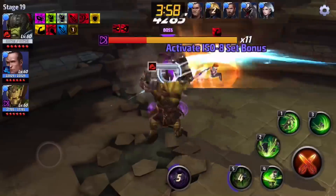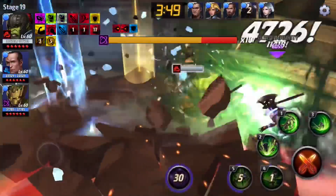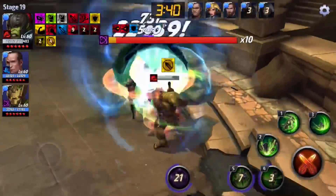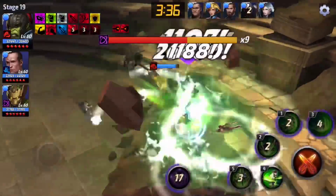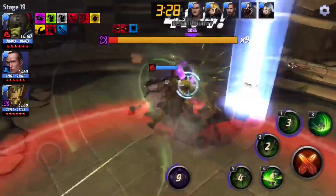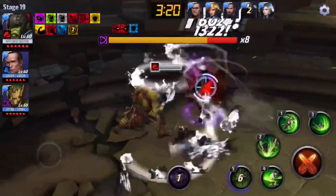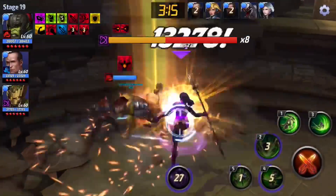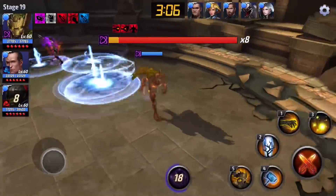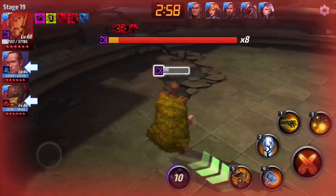Hulk has the DPS so you don't have to worry too much about damage — just focus on keeping him alive, especially in the later phases when she spams the fifth skill repeatedly. It gets hard to see what's going on because of all the strikers, and since Hulk is so big you sometimes can't see what Proxima is doing, which will really mess you up. If you think you're going to get hit by a lightning attack, just tag out — sacrifice one of your other characters, that's what they're there for.